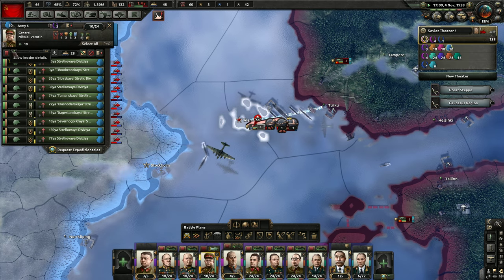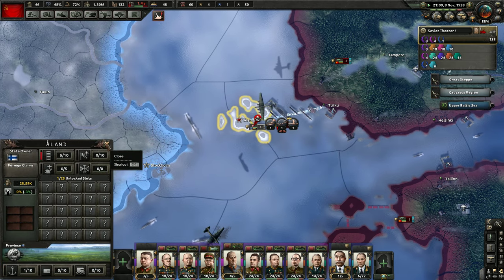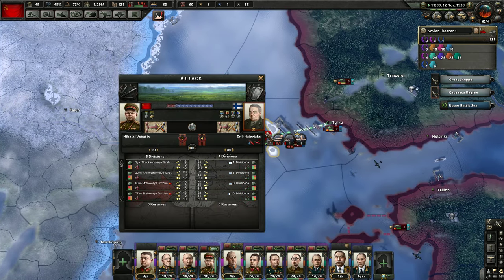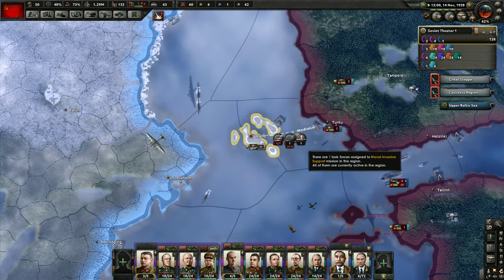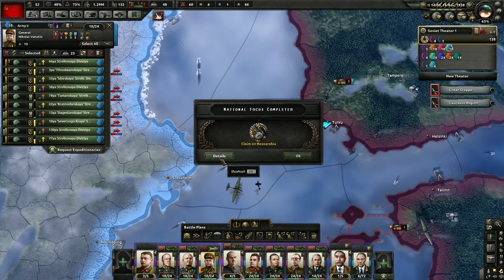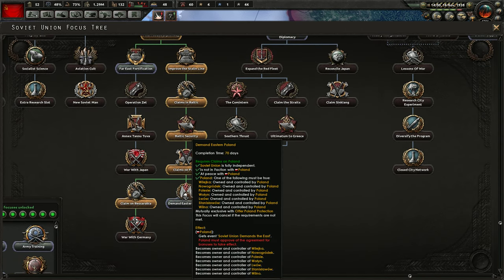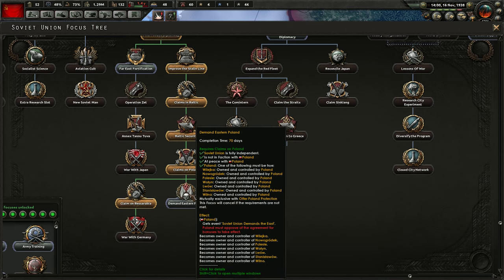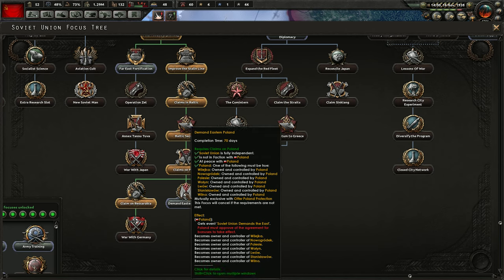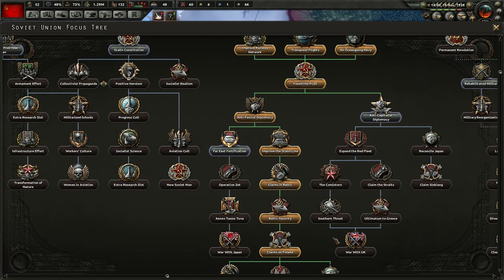I'm hoping this guy upgrades sometime soon. These defenders do not appear to be good. Hopefully I can just get those guys to fight over and over again. So claims on Bessarabia — and then I've only done this demanding Poland. Demand eastern Poland. I want to control all of Poland though, so I'm going to do this one without touching that.